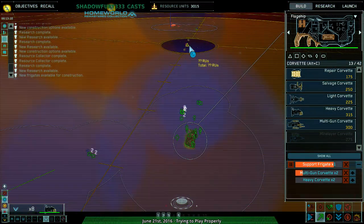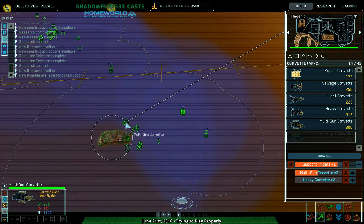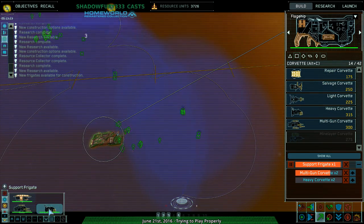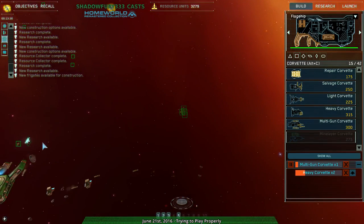All right, let's get to the center — stake out the center. Two in claw formation, three in wall formation, and three should still have support frigates. And actually where's my repair? Man, this is hard to manage.